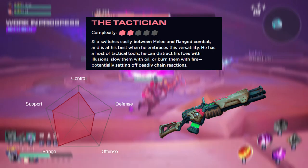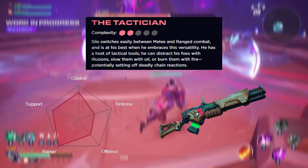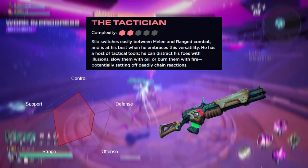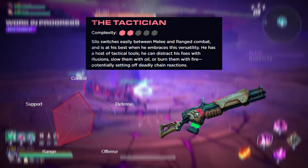Silo's signature weapon is the Longshot, a masterpiece crafted by the legendary Salon Vex. It allows Silo to show off his excellent marksmanship abilities, killing enemies before they even know what hit them.